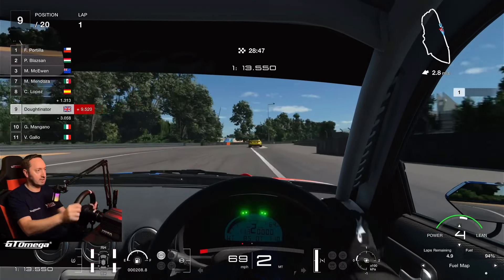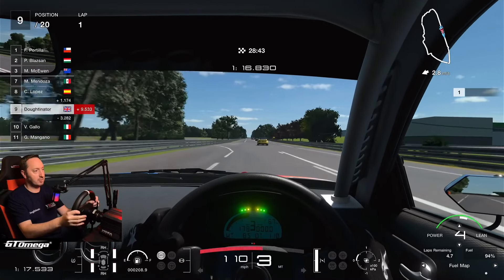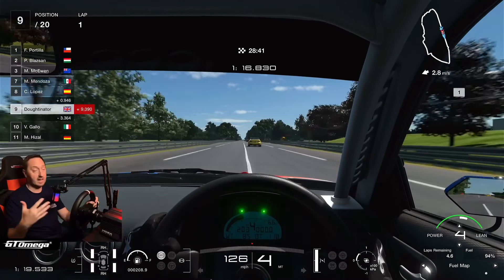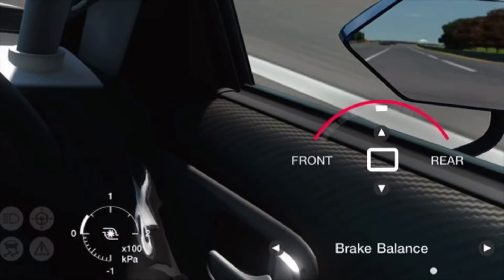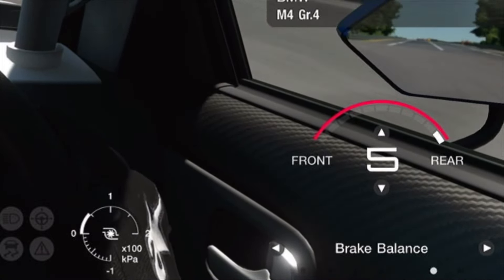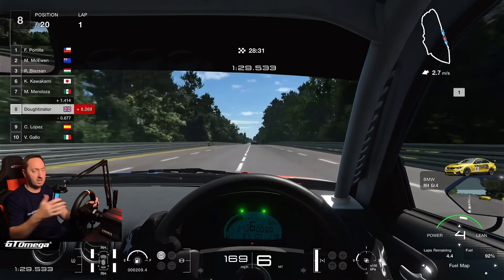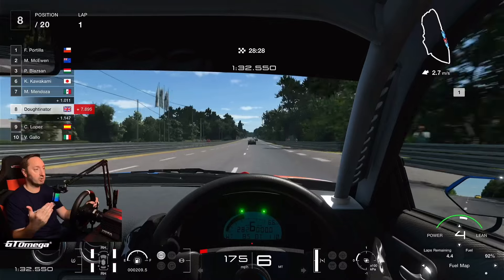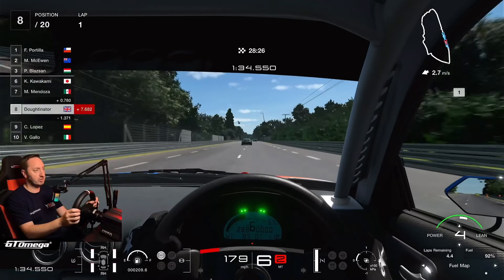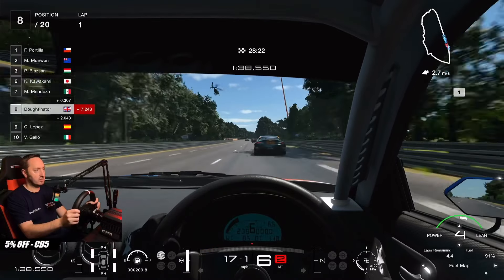Cautious on corner exits — with the throttle the car will really want to spin up in second gear, but you can catch it. For brake bias, I prefer to drive it with the brake bias more towards the rear, but it's personal preference. It's definitely more stable with brake balance more towards the front. We're looking for the second board in the trees.